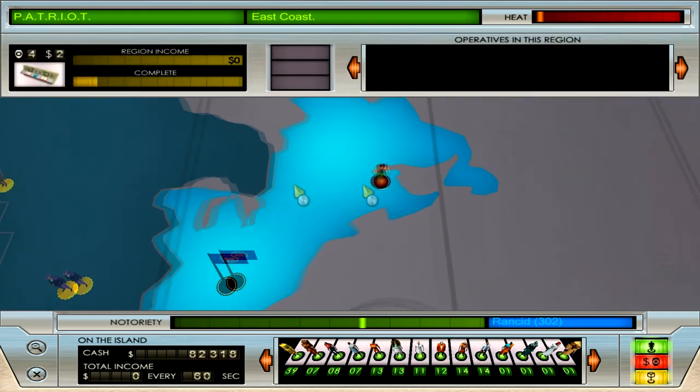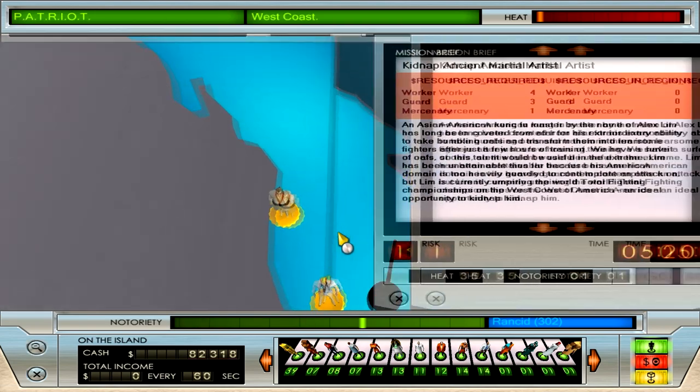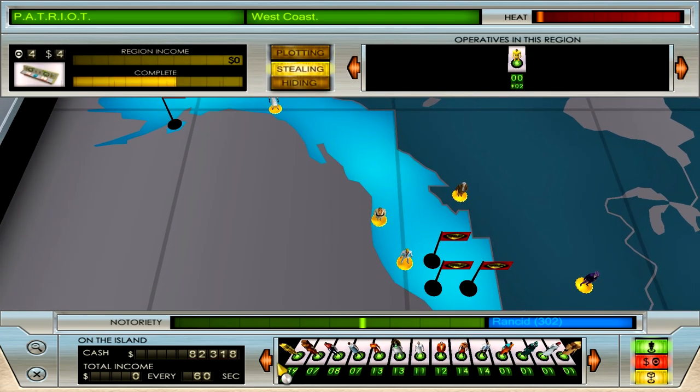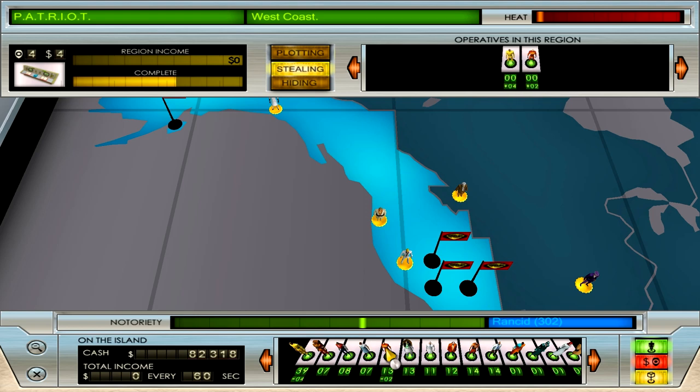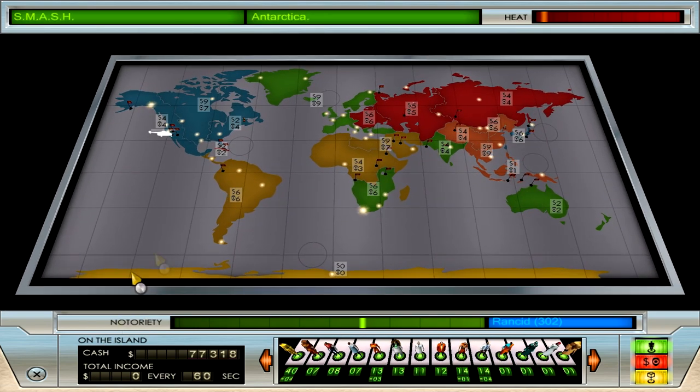I don't know if we saw this guy — he's like a Rambo for the Americas. For Patriot Super Agent — he's like Rambo, he showed up once, I don't think I recorded it. Four workers, three guards, one mercenary — okay, I could do that. I will send four quantum physicists just to make it go a bit faster. And we need the Codex of Knowledge.